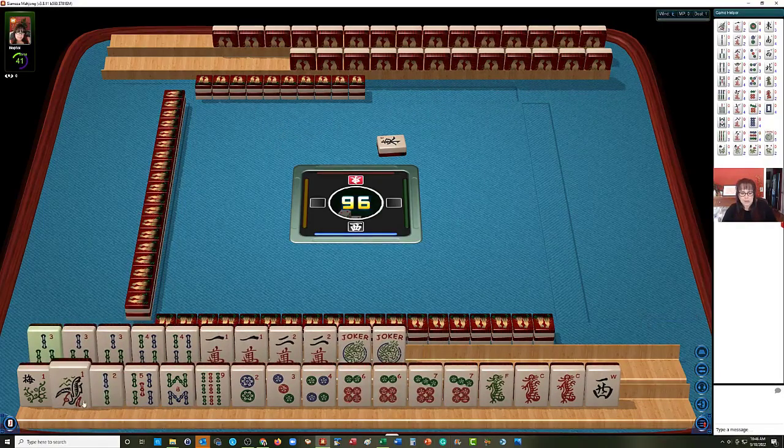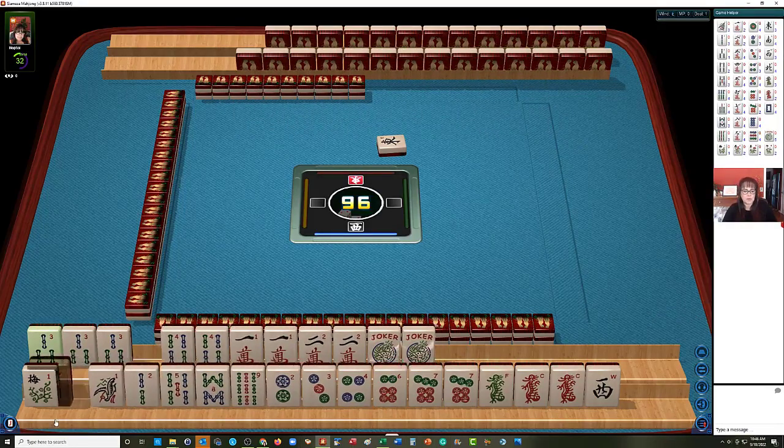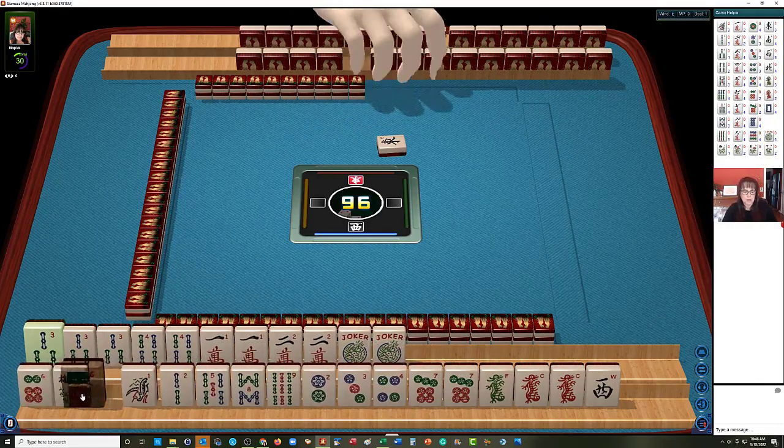Down below, we have one, two, five, eight, nine, two, three, four, six, seven. We should do something with consecutive tiles — six, seven. That would be building around the multiples, which is the best strategy for American Mahjong.